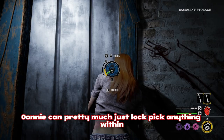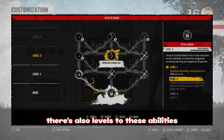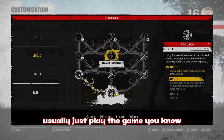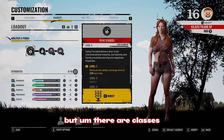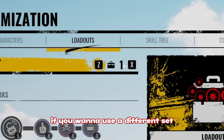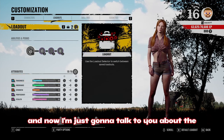There are also character abilities — every character has their own unique ability. For example, Connie can pretty much just lockpick anything within literal seconds. There are levels to these abilities; you can level each ability up to level three just by playing the game. There are three paths you can go, and there are five classes that change your attributes and perks so you don't have to go back and change them constantly every time you want to use a different set.